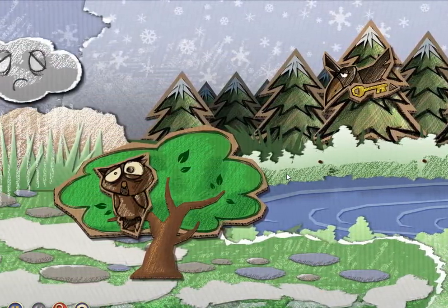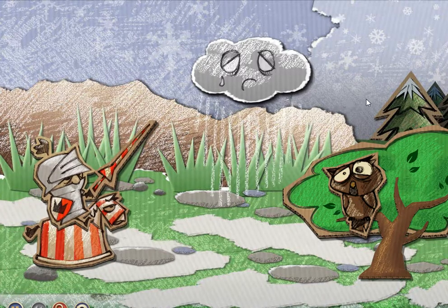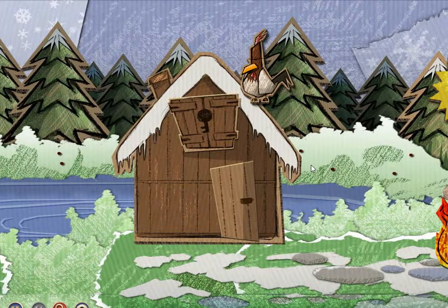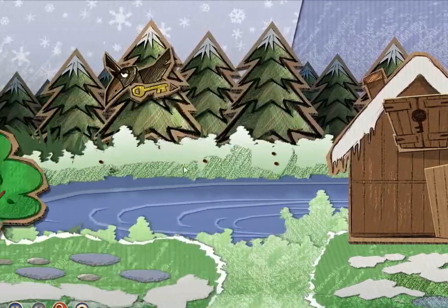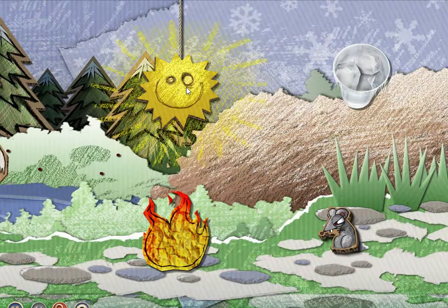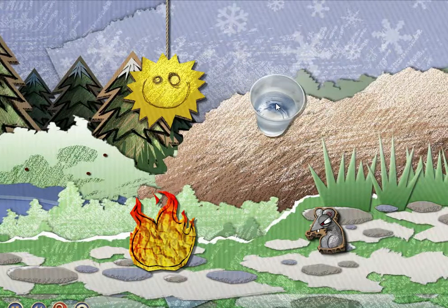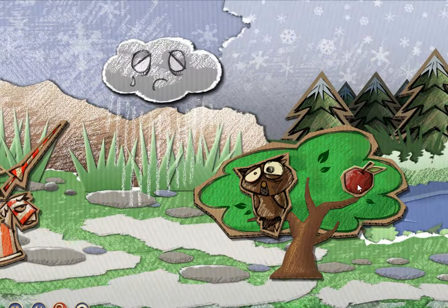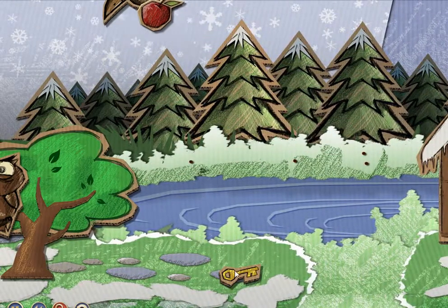This is a complicated puzzle — I had to basically restart it at least ten times the first time I played. We've got a couple of elements here. Number one, we can melt the ice to get water. We can use this water on the tree to get an apple, and we can use the apple on the crow, as always, for a key.